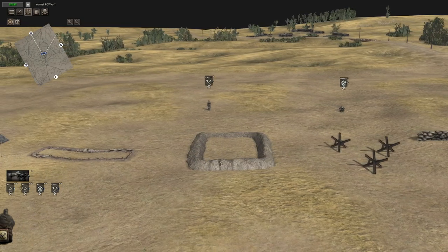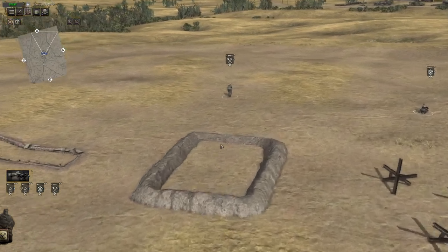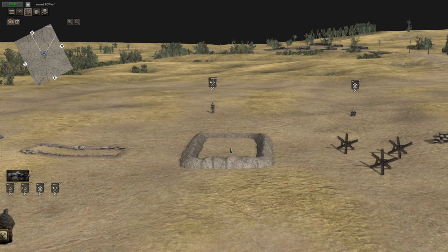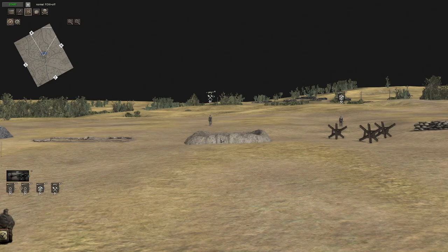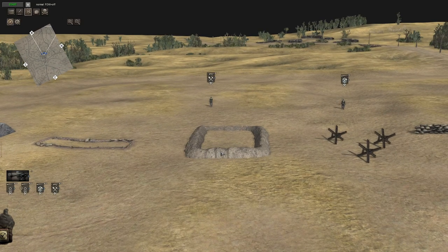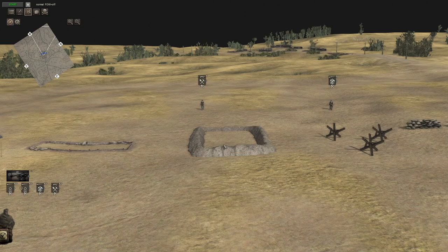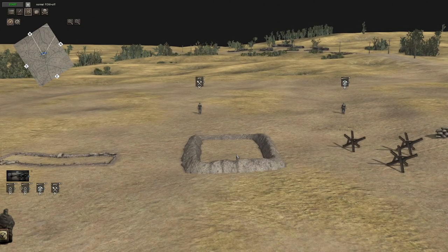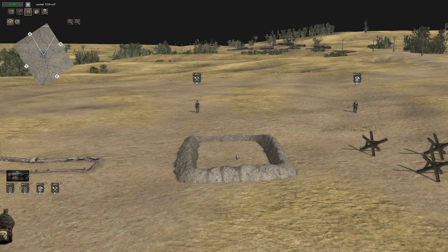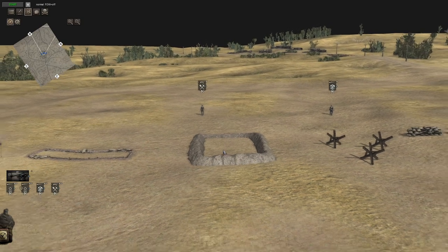Next we have the tank ditch, which is filled in on the editor, but you can drive tanks in there. It fits everything from something like a Panda 2 or a BT-7 all the way up to a King Tiger or an IS-2. It gives them some protection because when they're in it the turret will be seen but the hull at the side will be protected thanks to the earth around it. These are very effective - you can place things like Flak 88s or artillery pieces in them.